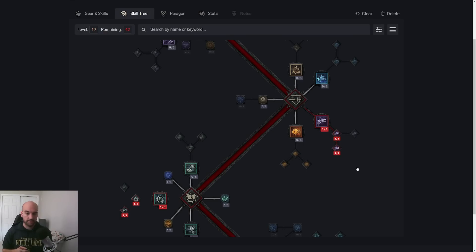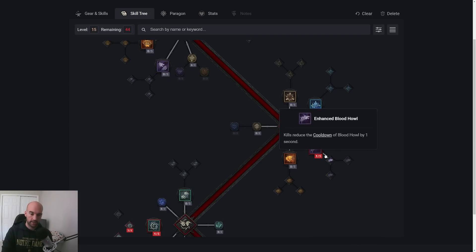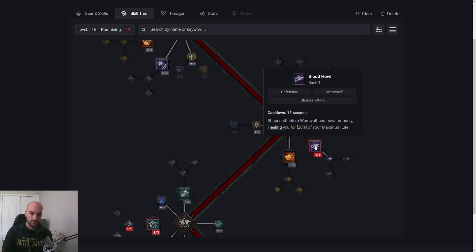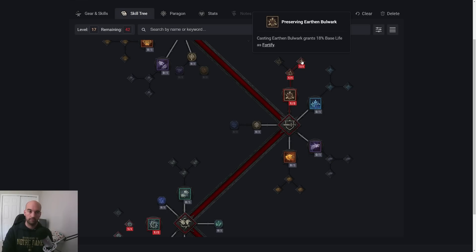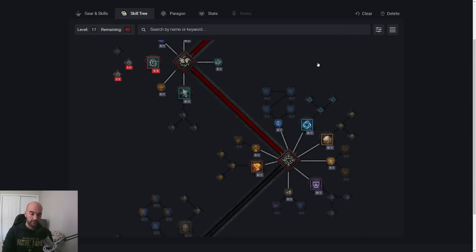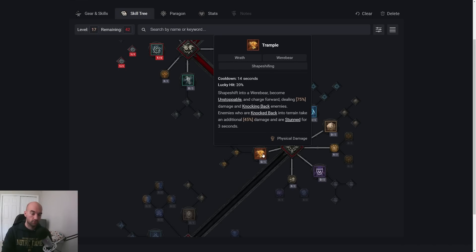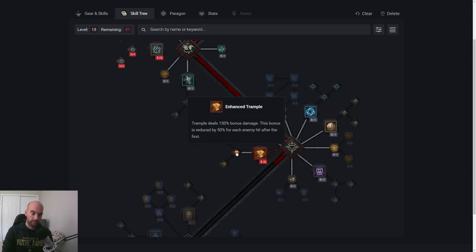At some point you'll gain access to an Aspect that gives you plus two skills while Fortified. If you grab that, you can switch out of Blood Howl and put those points into Earthen Bulwark, which gives you not only Fortify but Unstoppable. If you like Blood Howl though, I suggest sticking with that. As we move down the tree, you gain access to our one movement ability, Trample. As you take Trample, I suggest also taking the ability behind it, which gives it really high single-target damage.